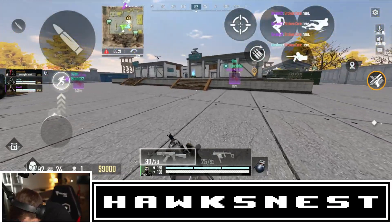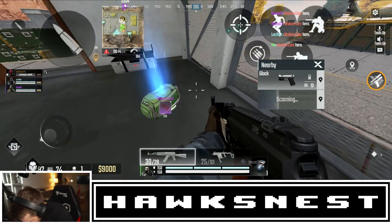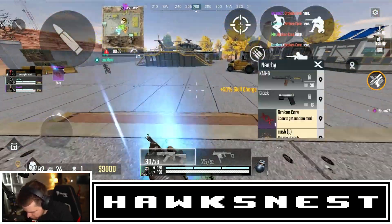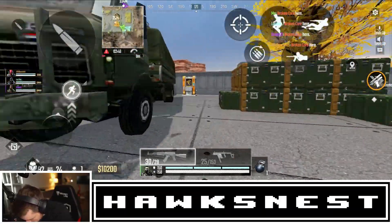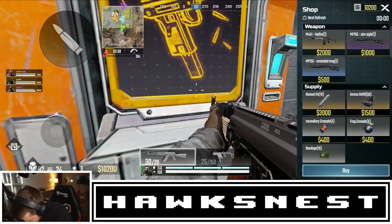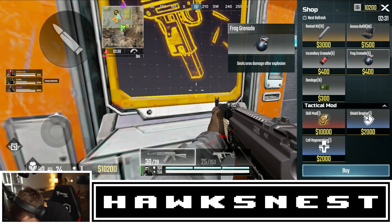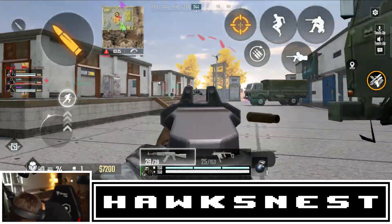I knocked an enemy — it's kind of hard to tell when you knock people, I think the ping delay makes the indicator pop up late. Not sure when I can upgrade my ability. There seems to be a buy station over here. At the buy station I can buy an M4 with a hipfire build, weapons supplies, revival kit, and skill mods. I went ahead and bought a revival kit.